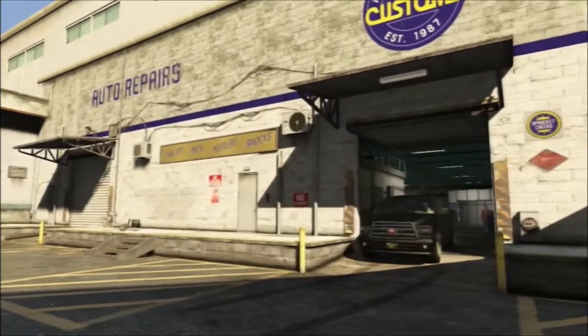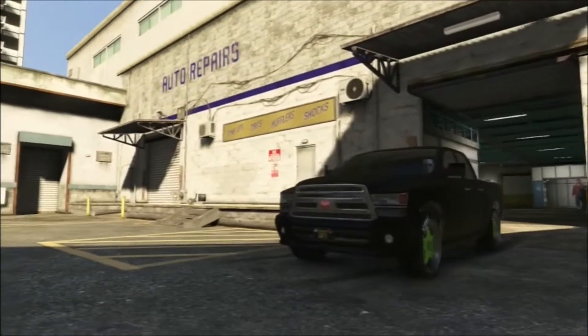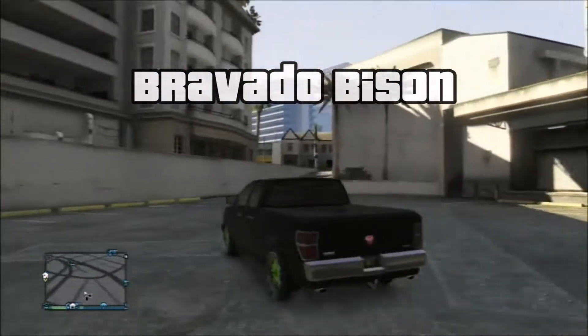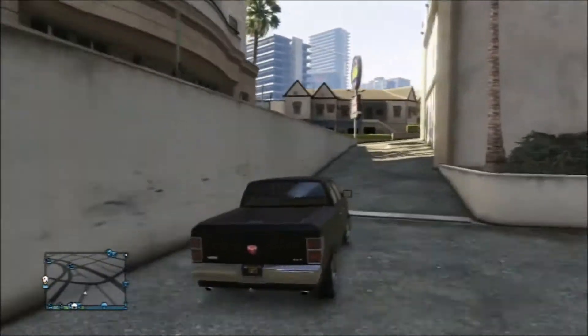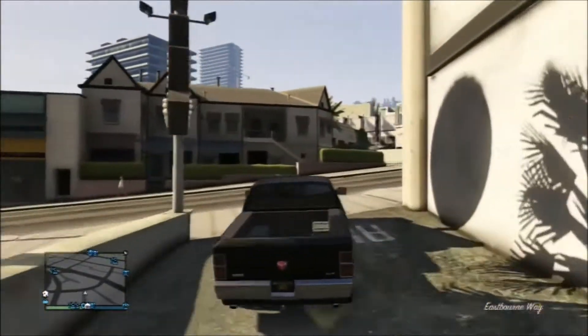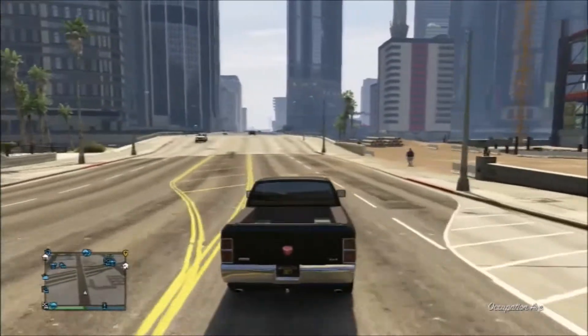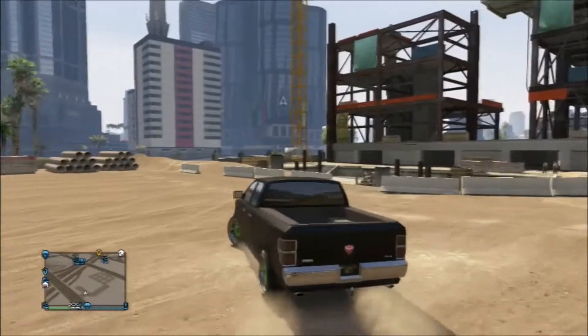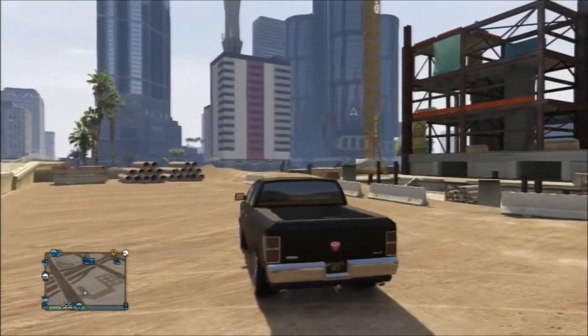Greetings, GreatWitch73 here and today we're going to look at the Bravado Bison in the van category, believe it or not. This vehicle is based on the fourth generation Dodge Ram, has a 5.7 liter V8 possible Hemi engine, four-wheel drive, and a six-speed transmission.